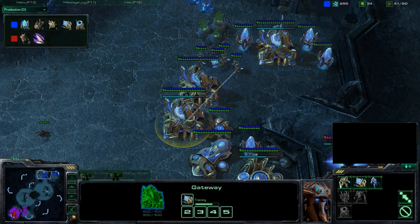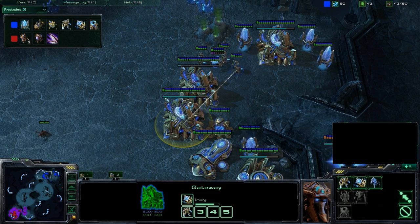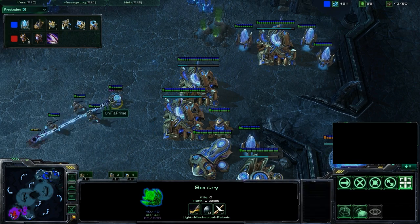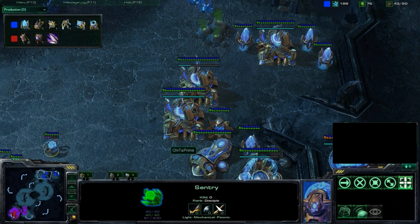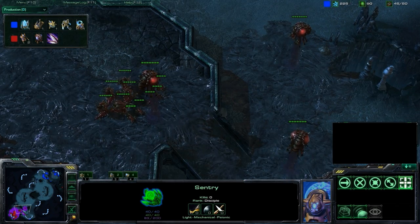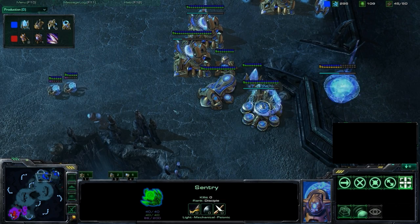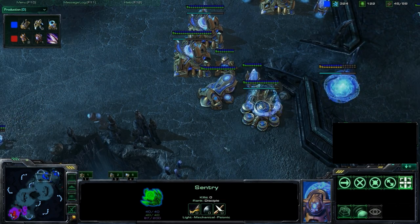Stalkers would really be the only chance Cheetah Prime has to deal with any of these Hydras. Zealots and Sentries don't really have the chops to deal with a significant number of Hydras. When you're dealing with a fortification position, it's not easy for Zealots to just run out and deal with Hydras and run back.